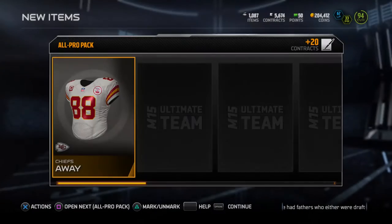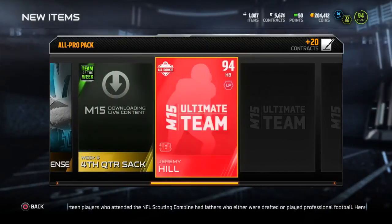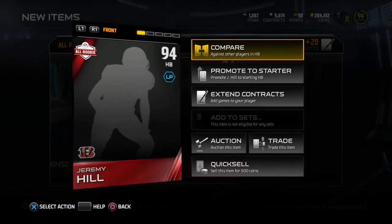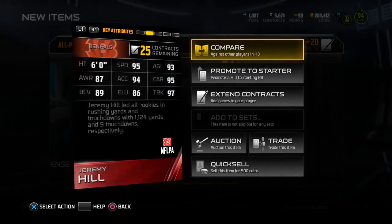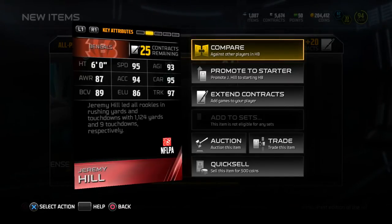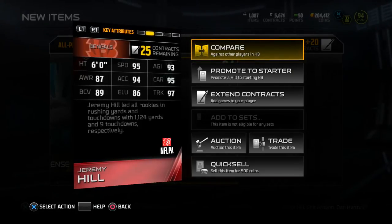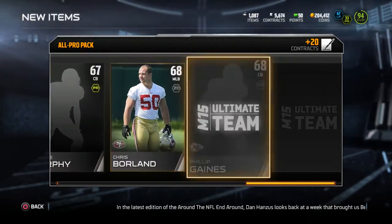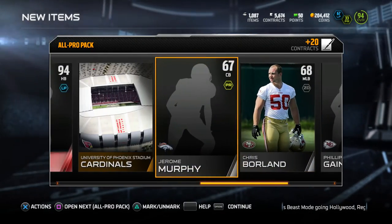If I get another DeMarco Murray, who knows, I might give that away. We get an old Jerrimon Hill — this is the card that I wanted! I don't know why the pictures aren't loaded. 95 speed, 93 agility, 87 awareness, 89 carrying — could be a little bit better. 86 elusive and 97 truck, I like that. 95 power — this is a card I wanted to get and I got him. Look out for the player review coming soon for you guys.